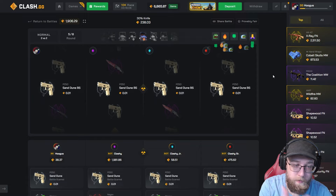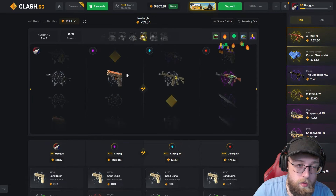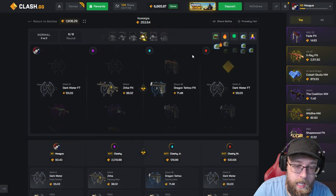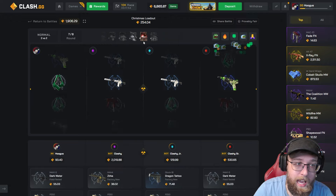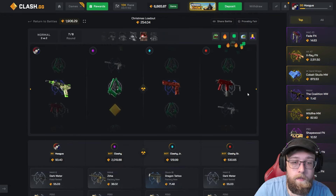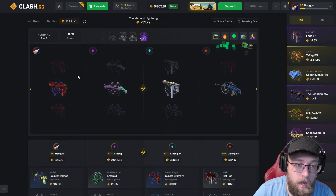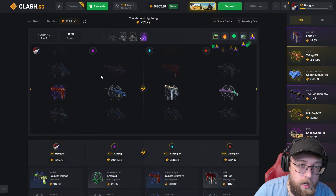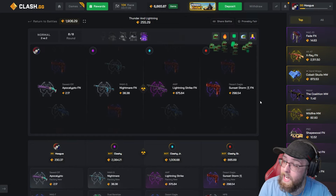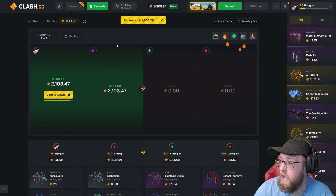30 knife — no pull by the other team. We needed them to pull a filler. Nostalgia case, 1.9k already pulled. We are in the lead but not making profit right now. This battle has not paid anything. One case remaining — they pull an OP Lightning Strike which feeds us a little more money. We broke even, pretty much made 100 bucks.